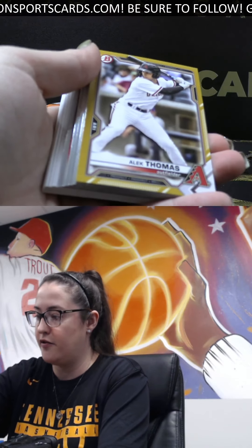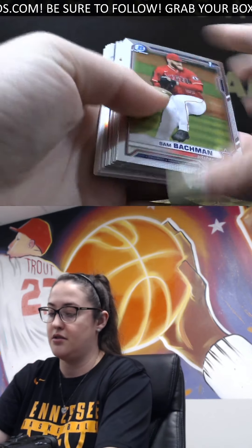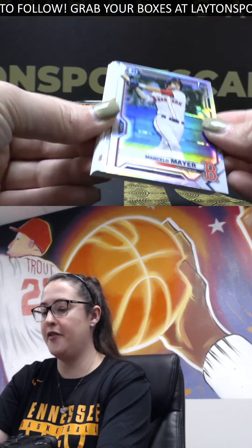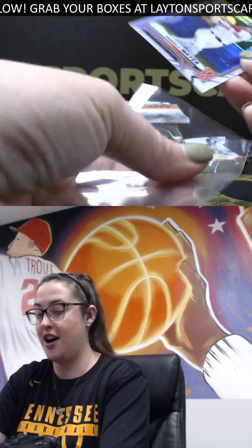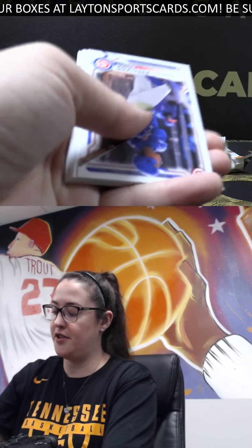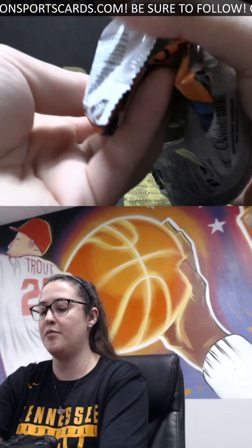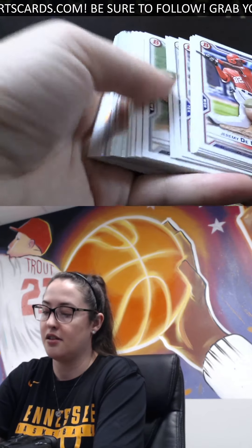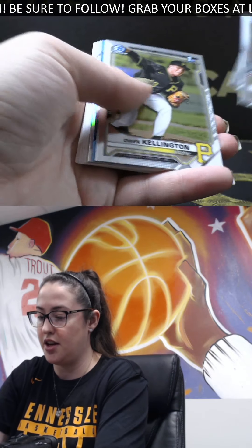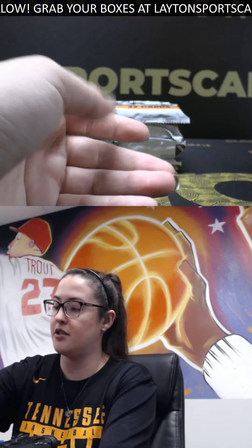Go for the D-backs, Alec Thomas to 50. Genesis, Chase Petty, nice first refractor, Marcello Meyer — off to a hot start here for you Arlo, nice hit. Motto refractor, really dirty, I'm pulling some nice stuff out of here. Pulled a Kouser black border auto the other day, Montgomery and Hill franchise features, a Kovitz first refractor, Boba Chandler first refractor paper.